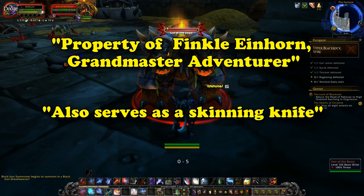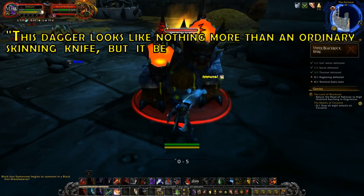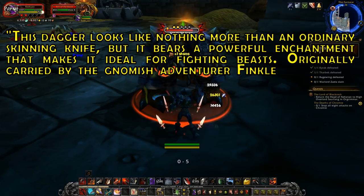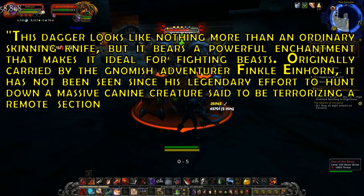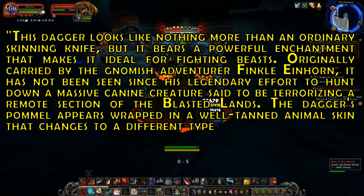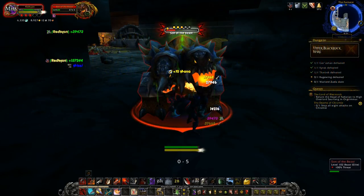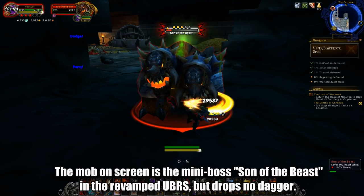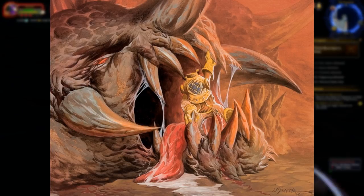Its old flavor text is a reference to its lore in the Warcraft RPG, which states: "This dagger looks like nothing more than an ordinary skinning knife, but it bears a powerful enchantment that makes it ideal for fighting beasts. Originally carried by the gnomish adventurer Finkel Einhorn, it has not been seen since his legendary effort to hunt down a massive canine creature said to be terrorizing a remote section of the Blasted Lands. The dagger's pommel appears wrapped in a well-tanned animal skin that changes to a different type each day — one day it might be a gray wolfhide, while the next it bears the orange and black stripes of a jungle tiger." Since the dagger dropped from the boss simply called the Beast, it's a safe bet the gnome was not successful in killing it — and the fact that he comes out of the Beast if it's killed and then skinned only proves things did not go well for him.